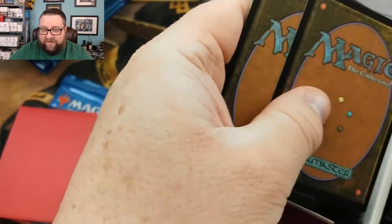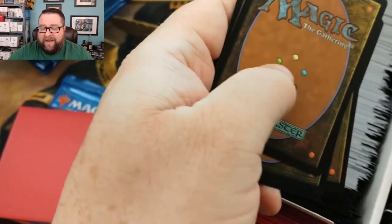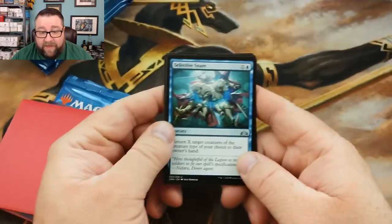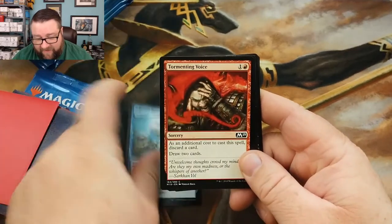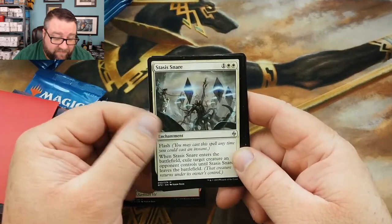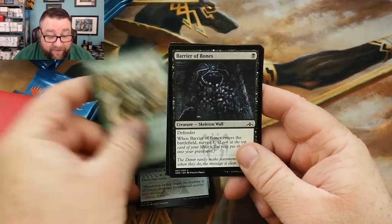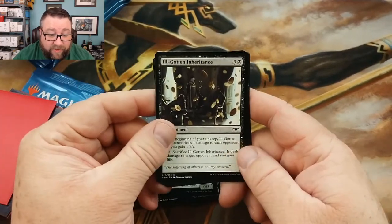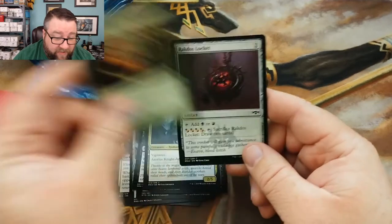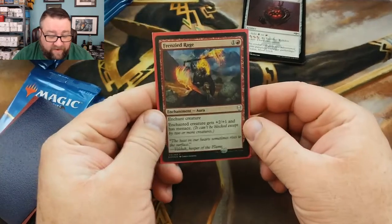Let's see what we're going to get for Mr. Jeffrey Peters. We got Selective Snare, Tormenting Voice, Stasis Snare — that was really big when it was in Standard — Azorius Locket, Giant Spider, Barrier of Bones, Ill-Gotten Inheritance (love this enchantment), Azorius Knight-Arbiter, Blunt the Assault, and a Rakdos Locket.